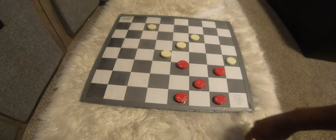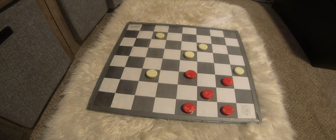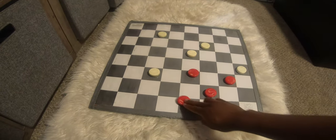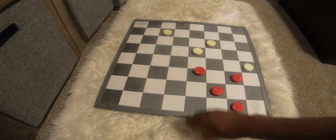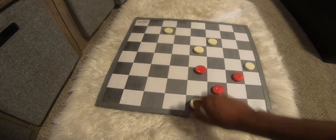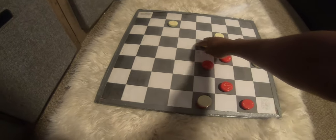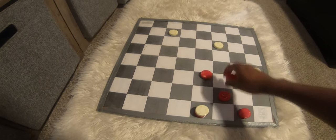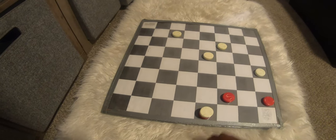Red moves there, white moves here, red throws him into the king. Now why would they do that? Red moves here, white jumps there, red throws him back out, white jumps there, red moves there.